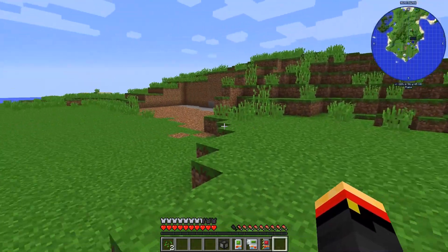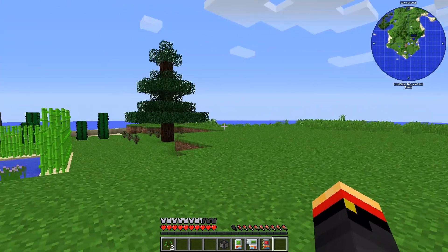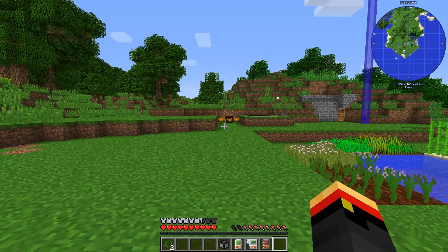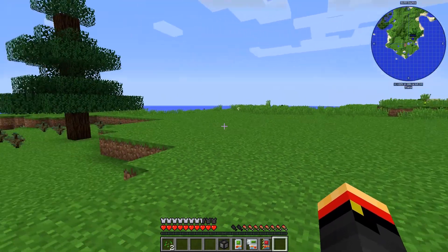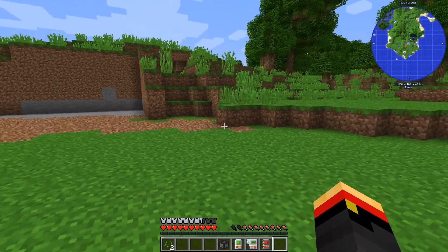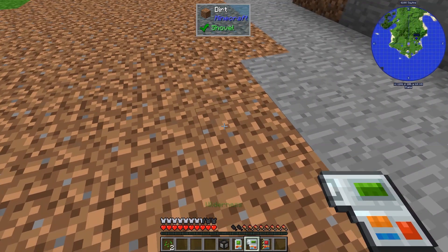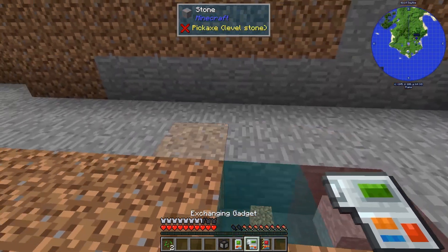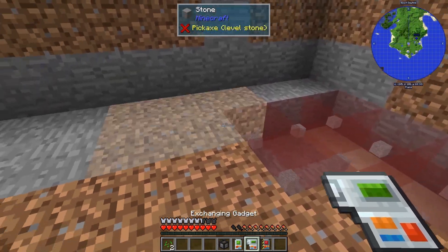That's what I want for building my new house - I want it at Y level 64, which is right at sea level, the standard default Y level. Now let me show you the exchanging gadget too. Shift right-click and I can right-click to change a block out - it will swap blocks for me. Hit G to change the range and swap all of these.